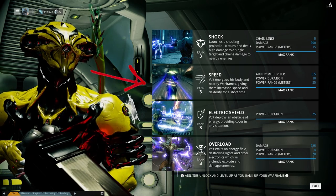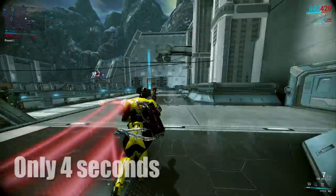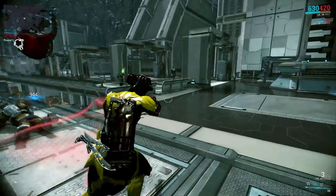The second ability is Speed, and because of this build this ability is more or less useless — it only runs for about four seconds. But for those four seconds you gain super speed and your attacks do as well.